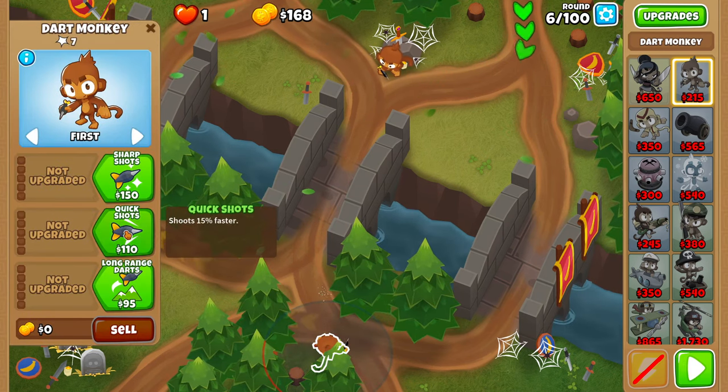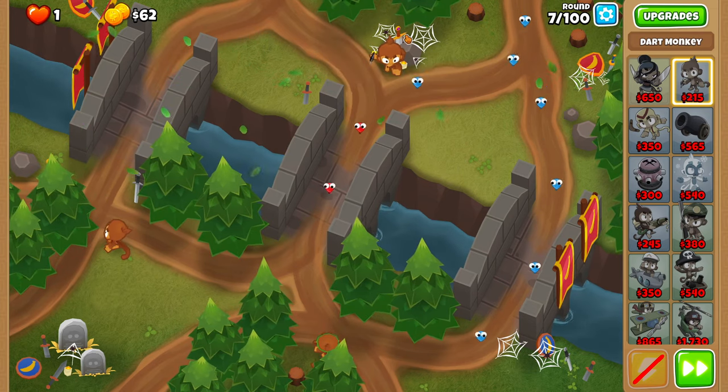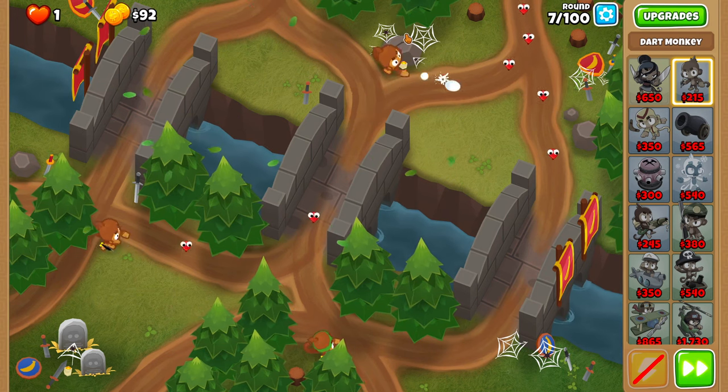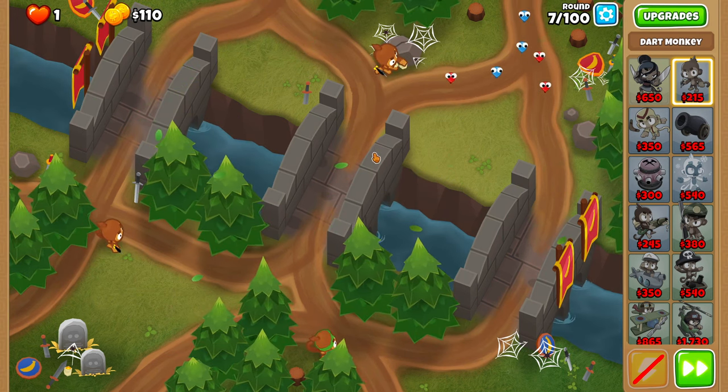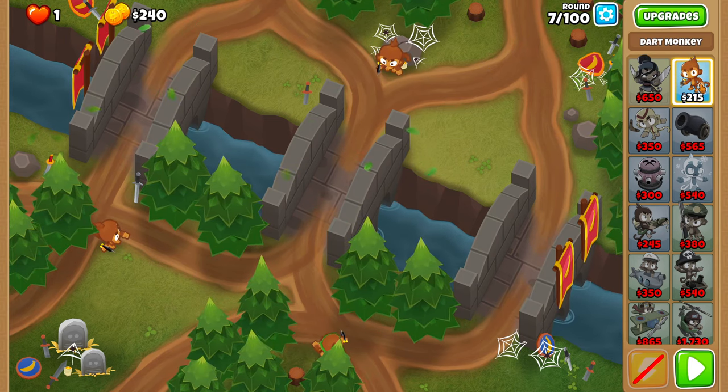For round 7, you're going to upgrade your bottom right dart monkey to a 010. And then you have multiple options. You can either click the sword 23 times and click it once when there's only one green left, or you could just spam it mid-round like I do. I prefer that.